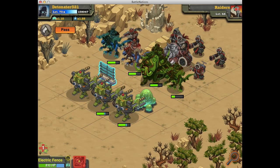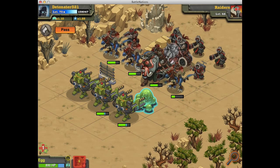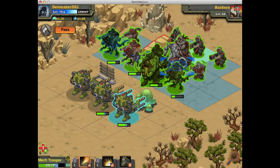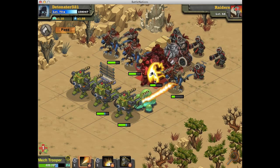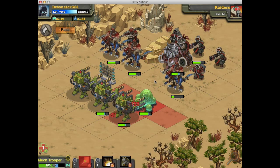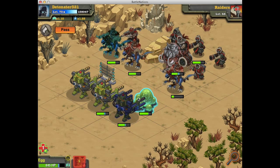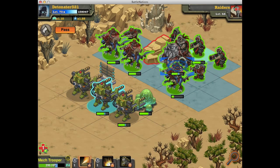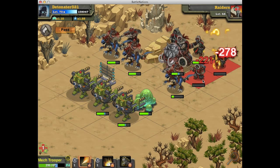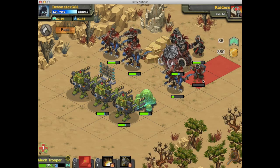Both have pretty lengthy cooldowns, as you can see here. The Electric Fence has a slightly shorter cooldown, but the egg at max rank has more combined HP than the Electric Fence. They're actually pretty similar, so if you were going to rank up something and you didn't have an egg, you'd obviously use the Electric Fence — it's a very handy unit.